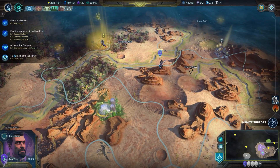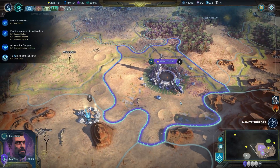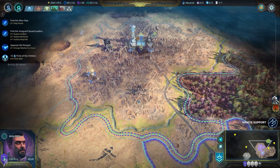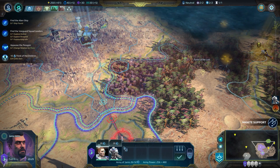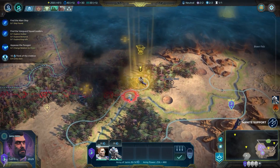We obviously just want to keep that guy in the vicinity around here, just in case we have an army that comes nearby. Otherwise we're just going to continue walking around with the rest of our forces. Obviously I'm going to need to reinforce our other commander over there too.